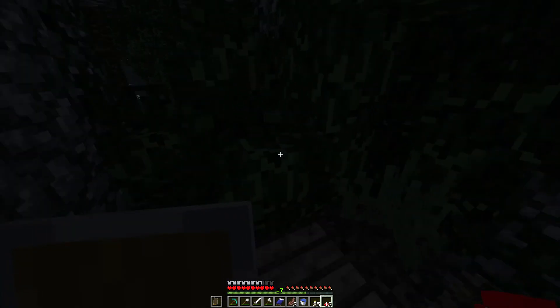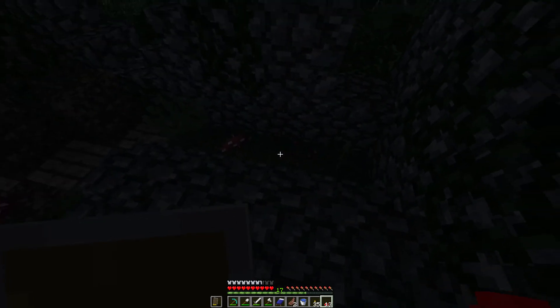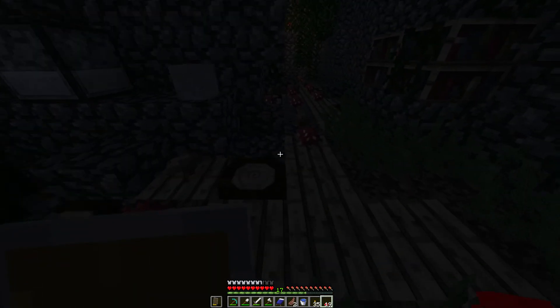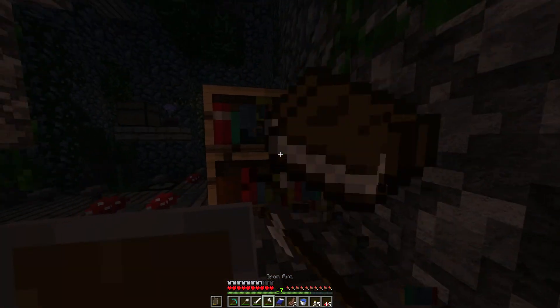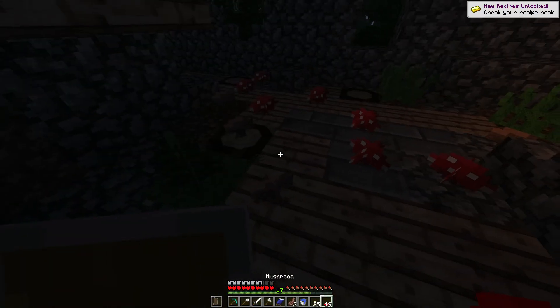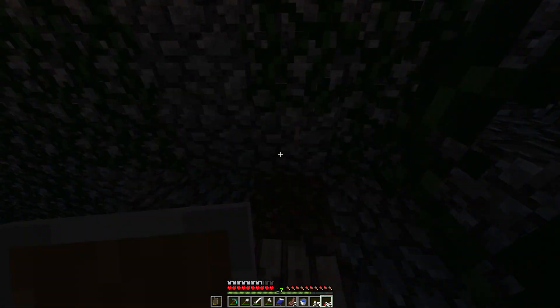Shall we head down the ladder, see what's down there? I do hear a baby zombie - maybe the baby zombie's outside. I hear a spider sound as well. Let's get some light going. We can craft our enchanting table now, actually. Bones are useful, not just for dogs, but obviously growing stuff as well - in case we need some emergency food, we can just grab some seeds.